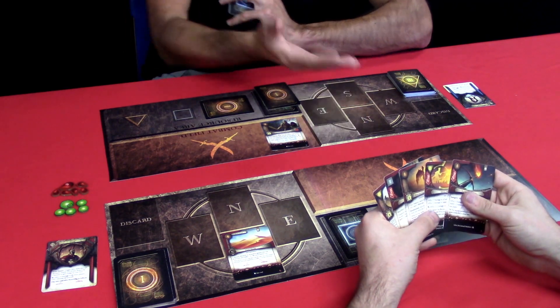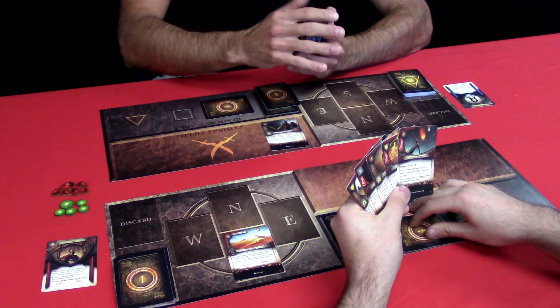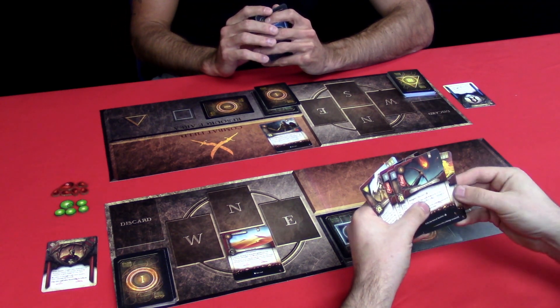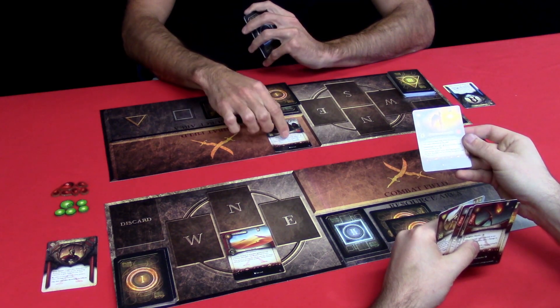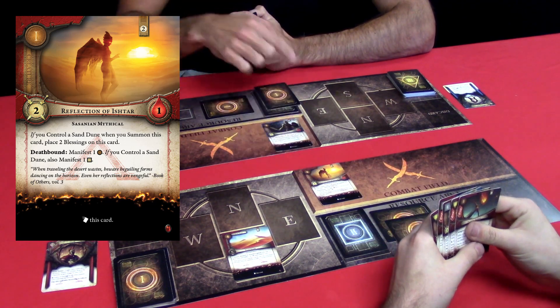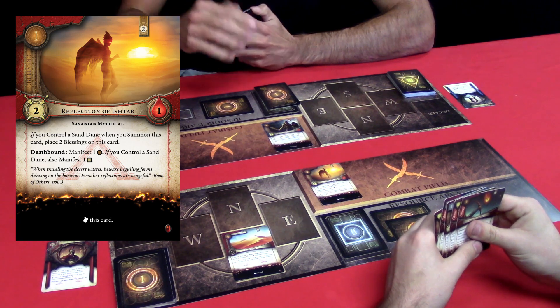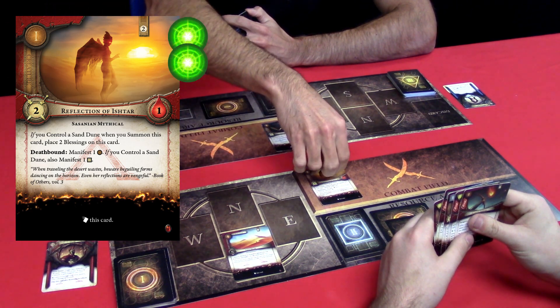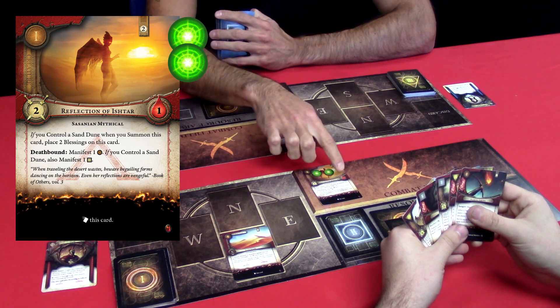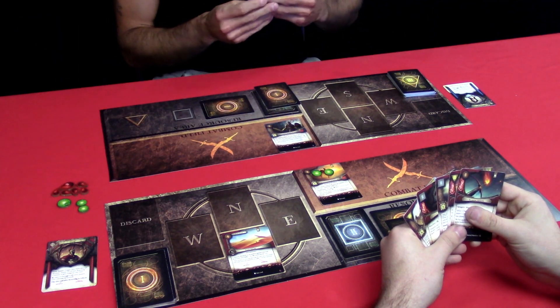You are going to exhaust both of those two tier 1 resources. There are two choices my opponent can play: Flaming Arrows to deal two damage to my Dragon's Tooth Soldier, or summon a Reflection of Ishtar — normally a 2 fight, 1 life creature. While the Flaming Arrows would kill my Dragon's Tooth Soldier, generally you want to get creatures out on the field early on. My opponent will play the Reflection of Ishtar, and because he controls a Sand Dune when summoning this card, he places two blessing markers on it. Blessing markers are plus 1, plus 1 counters — a creature can have a maximum of three blessings at any one time. So the Reflection of Ishtar is now a 4 fight, 3 life creature — significantly more powerful than my Dragon's Tooth Soldier.